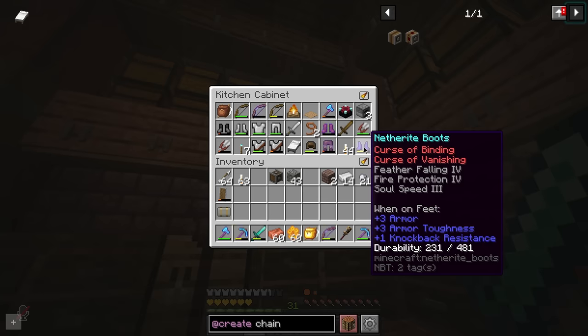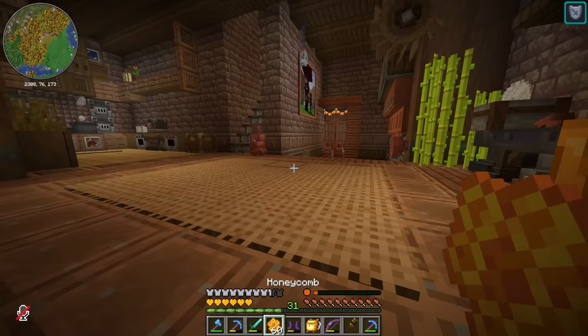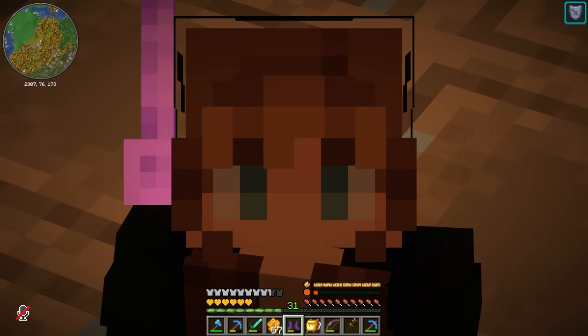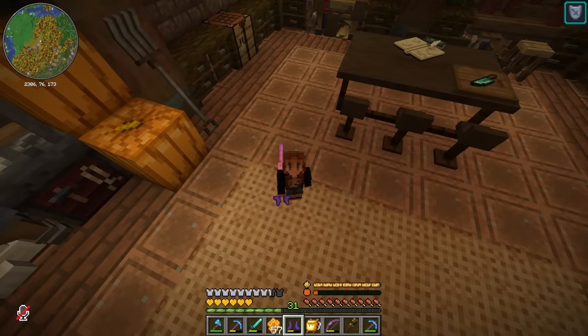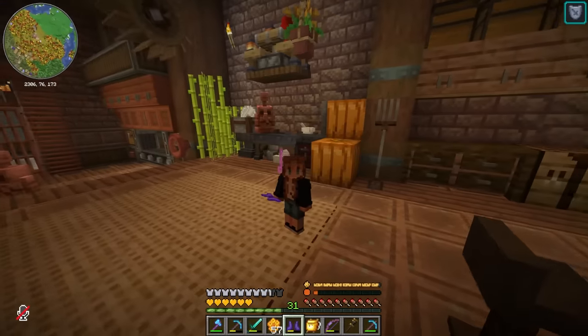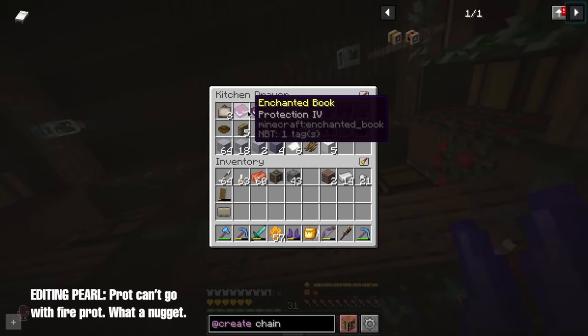We have these netherite boots that Sausage gave us about an episode or two ago. Unfortunately they have curse of binding and curse of vanishing, but they have Feather Falling 4, Fire Protection 4 — which is great for the nether — and Soul Speed 3, which is even better for the nether. You're probably wondering why I didn't use those for my last origin when I died to fall damage with feather falling boots. The thing is, I wanted to put mending on them first, and I also have a Protection 4 book almost ready to go that we can stick on these boots.